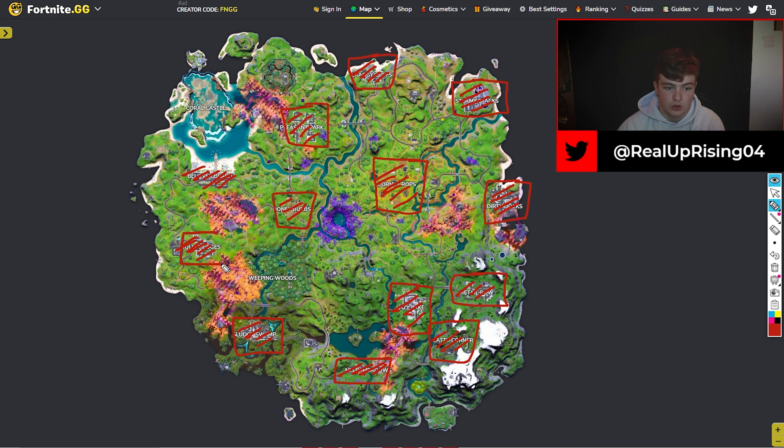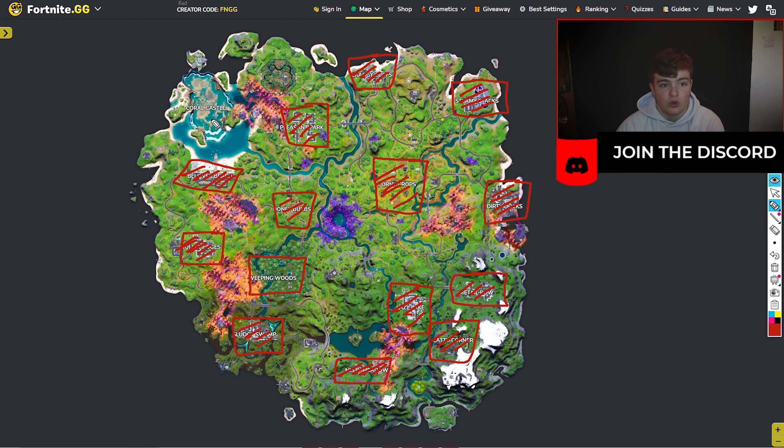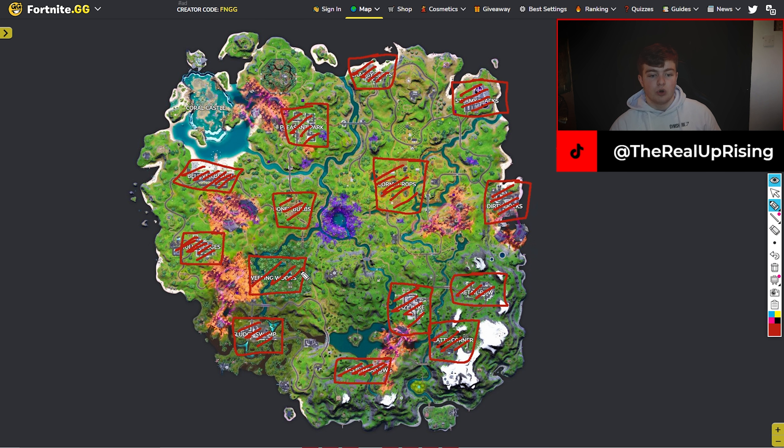We're almost done. We've got everything marked off. Now, there are the spots not to land. Weeping Woods, we'll throw that in as well because that's a shithole - I'm not messing. If you get caught in Weeping Woods mid-game, your game is done, your tournament is scuffed. Coral Castle, I don't feel like it gets contested, we'll leave it for now. Same with Stealthy Stronghold. I could be completely wrong marking out Weeping Woods, but I know it's contested.